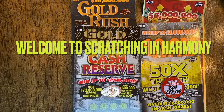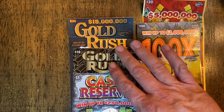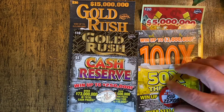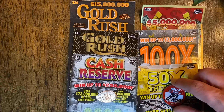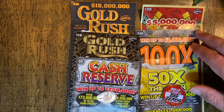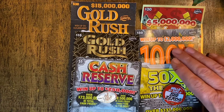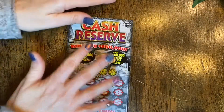Hey, welcome to Scratch in Harmony! Today we've got an $80 session and look what we found — the $30 Gold Rush that's going out because they have a new $30 Gold Rush coming in. I've got Mrs. Scratch in Harmony with me today. She's going to do the $30 Gold Rush, the $10 Gold Rush, and the $5 Cash Reserve. I'm going to do the $20 $5 Million Dollar Luck, the old version of the 100x, and the newer 50x.